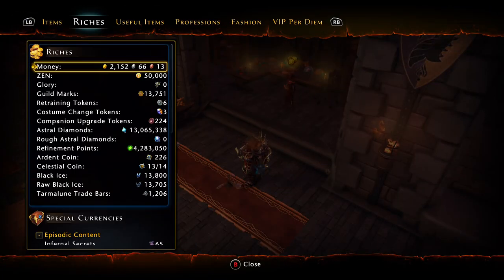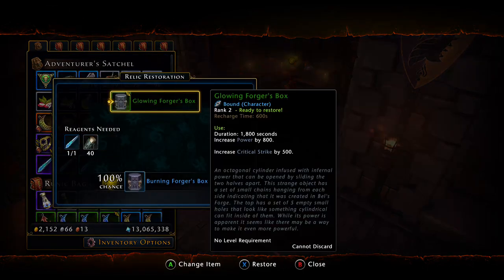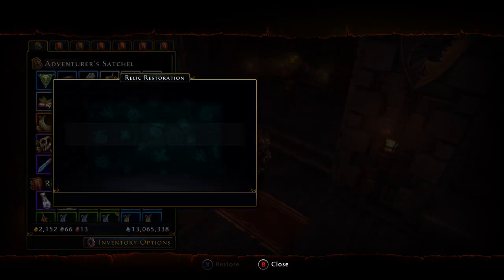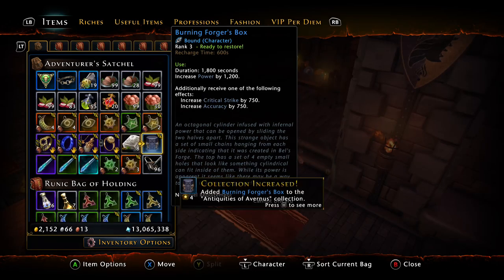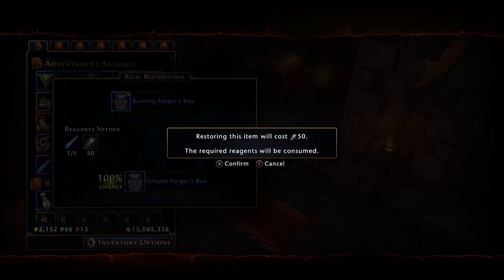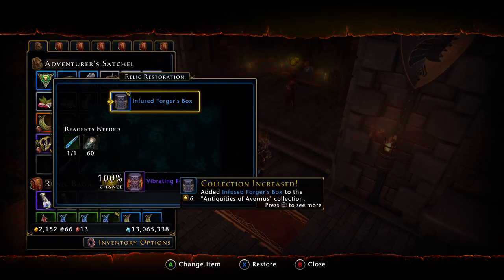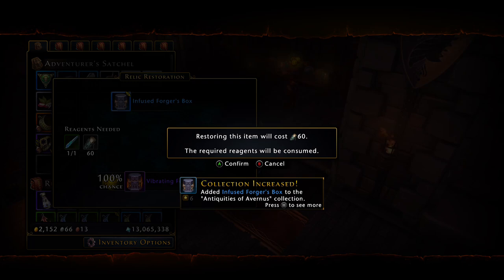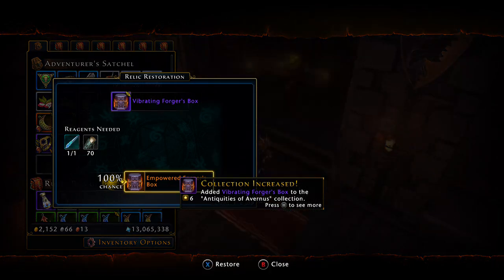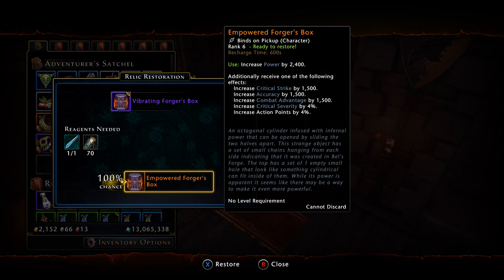I believe I had already upgraded it once. Now I'm going to go ahead and upgrade it with everything else I can for the time being until I get my dented metal rod. It's now a burning Forger's Box. I have the balanced metal rod — taking it to infused. I have the battle-worn — taking it to vibrating. And I have the one from bell, the infused metal rod — that takes it to the empowered. Then for the final upgrade I'll need the dented metal rod from the vendor boxes.